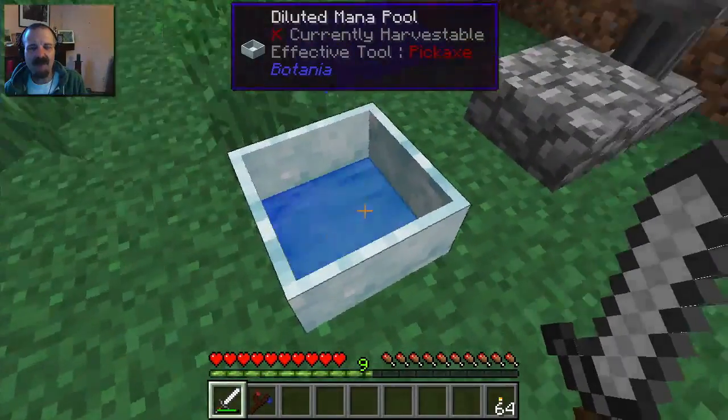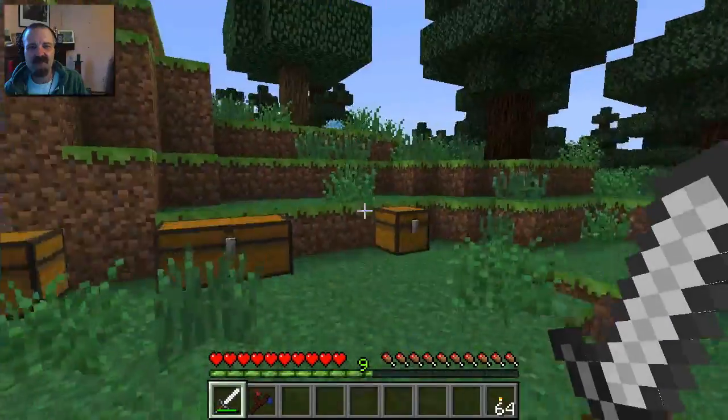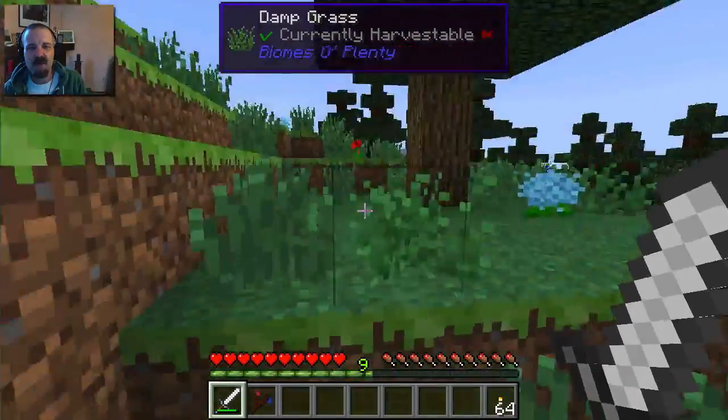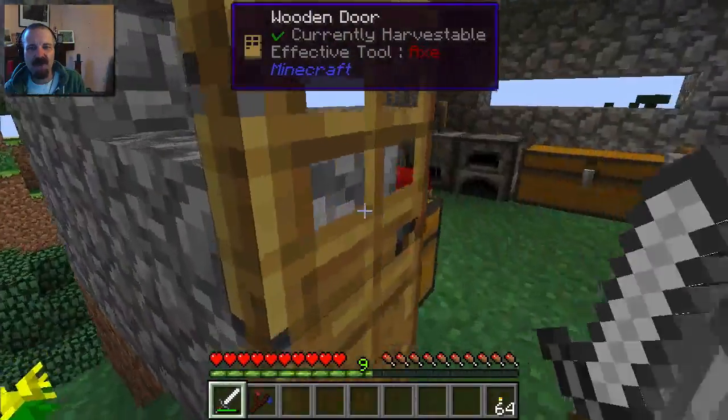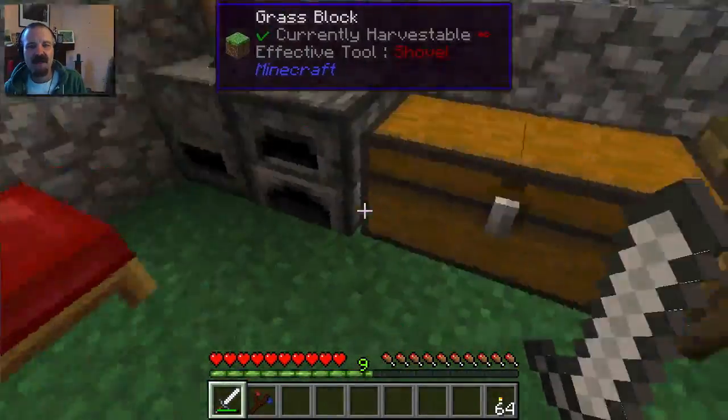After we have a good amount of mana in this pool, we can start making other flowers that give you mana more quickly. The next thing I want to do is start with Thaumcraft.